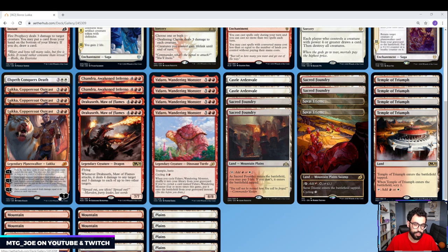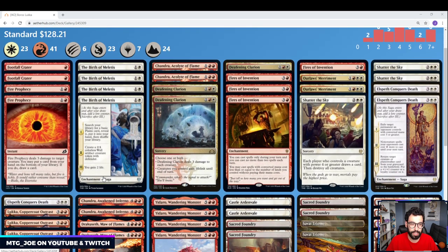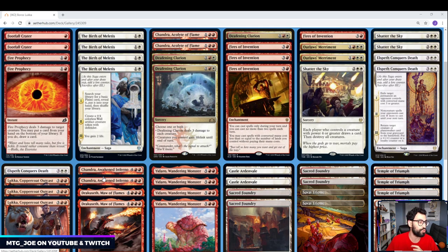Luka's minus 7 has creatures you control deal damage equal to their power to each opponent. Again, Luka is in here mainly for the minus 2 to abuse those strategies. The rest of the deck is themed around a Boros control shell. This is something I played a little bit ago on the channel and it was pretty good — it was with Karn, fetching up certain lock pieces. But with this one, we have a couple of key cards.